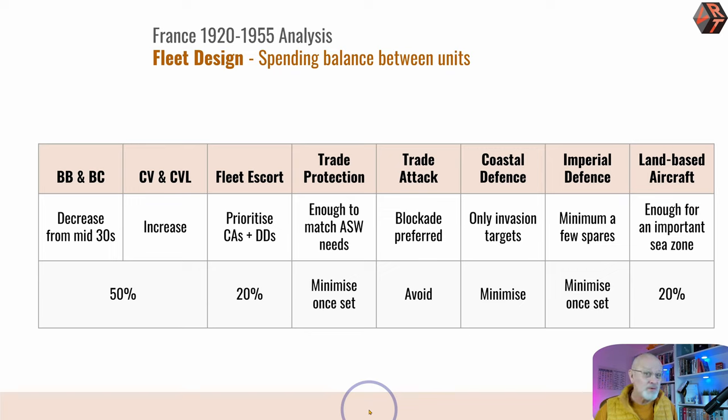To encapsulate where you put your money, I've come up with this rough ratio across the significant areas: battleships and battlecruisers, carriers, fleet escorts, cruisers, destroyers, trade protection, trade attack, coastal defenses, imperial defense and foreign station requirements, and land-based air. I recommend spending approximately 50% on your battleships and carriers — primarily battleships in 1920, primarily carriers in the 1950s, so that part will decrease and this part will increase. 50% because they're just really expensive and they are the centerpiece of your fleet — the thing that will deliver victory in naval battles.